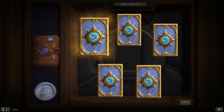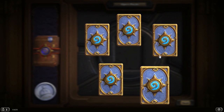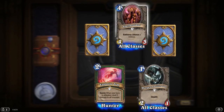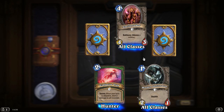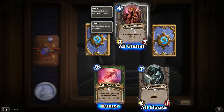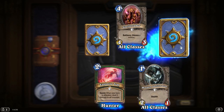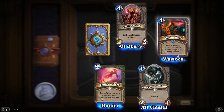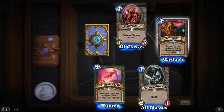There we go — that's going to be our first Legendary, but we'll savor it. We've got Explosive Trap, Wogan Infiltrator, Spellbreaker — silence a minion, fairly handy, bigger than the Iron Beak Owl but a lot more mana. Destroy a friendly minion and deal its attack damage to all enemy minions — wow, that could be fairly awesome.